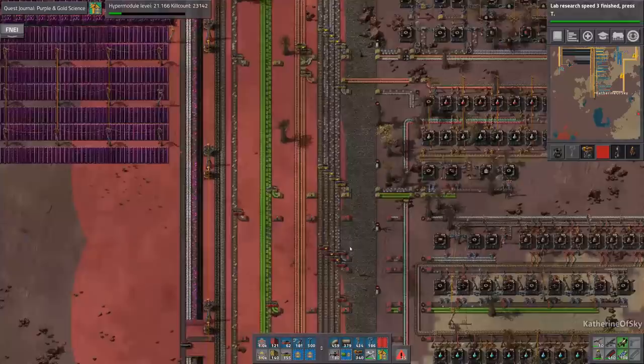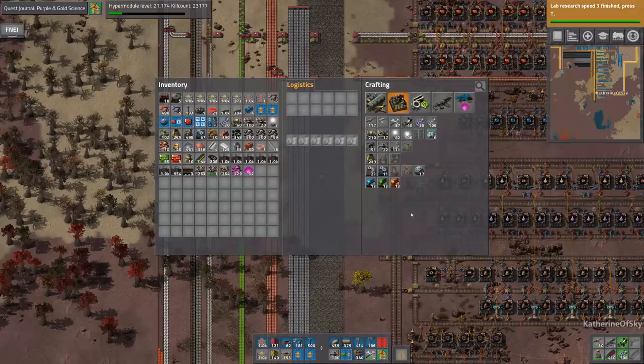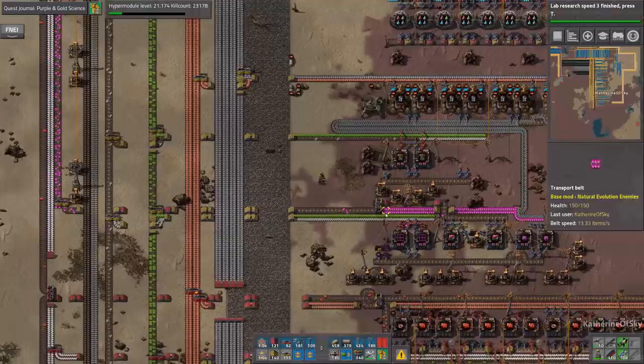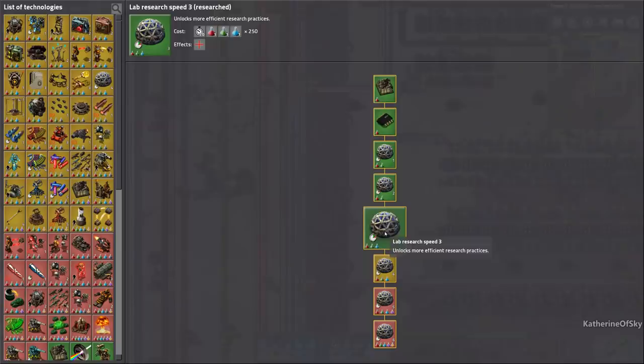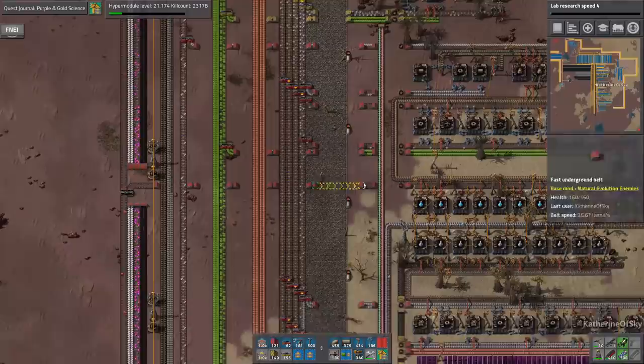We got our electric furnaces. How many modules do we have? We have five — that's not a lot. Let's get more lab research speed. I don't know — do I need more assemblers? I have 67, that should be enough, it's plenty for now. I might need more bag space though.